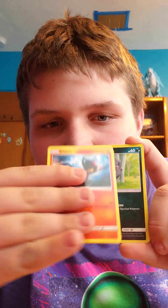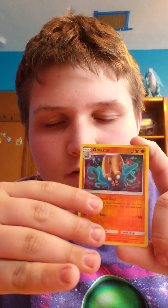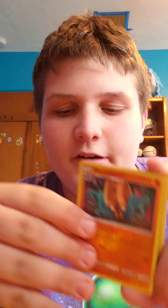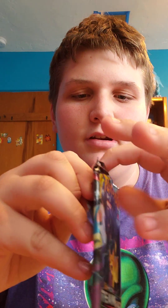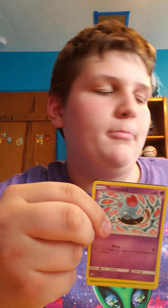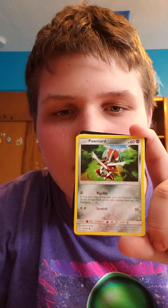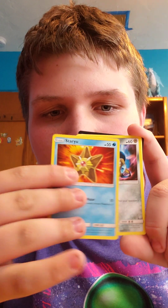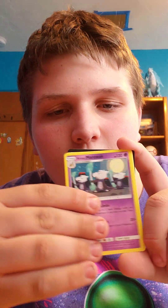Staryu, Litten, Zorua, Weedle, Joltik — oh, I'm a star reverse — Parasect. Last pack of team-up, come on, give me a good code. Face of disappointment — bad code. Alright: Tentacool, Paras, Ponyta, Staryu, Poliwag, Weedle reverse, and a Alolan Marowak.